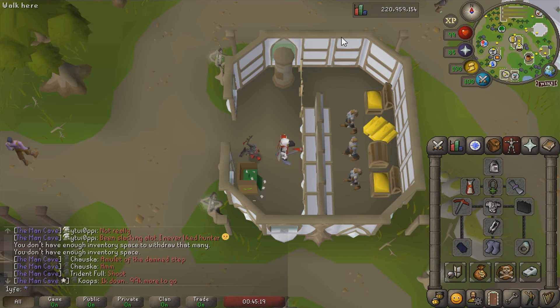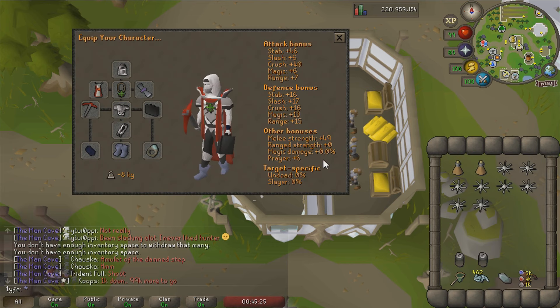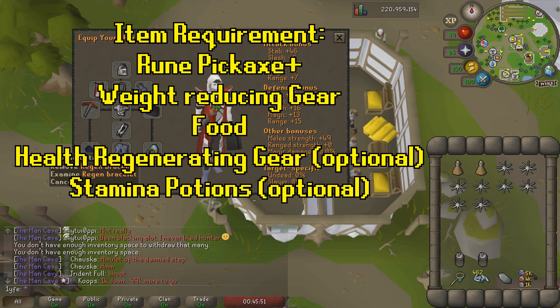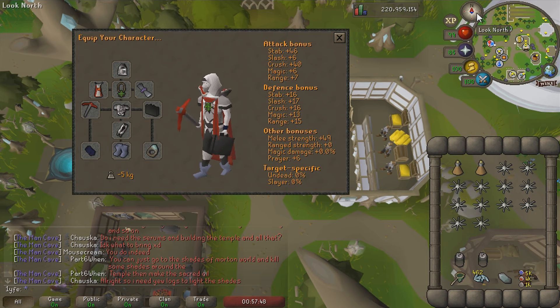Since I'm not using full graceful, the boots of lightness provide greater weight reduction. You can also use the Varrock diaries chestplate which gives you an occasional chance of getting double ore. Must-haves are the dragon pickaxe, some weight reduction gear, and natural hitpoint regeneration so you can negate the damage you'll accrue over time even if you dodge everything.